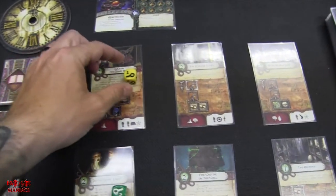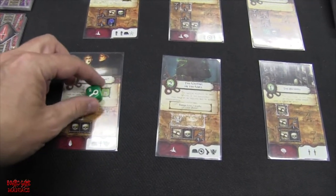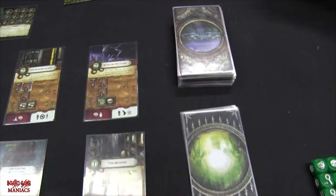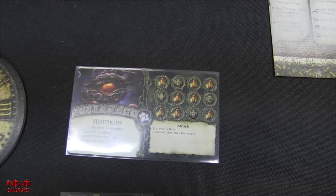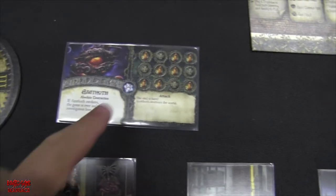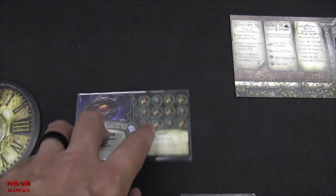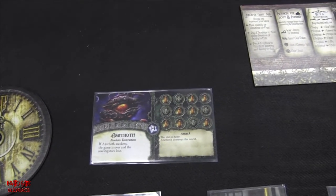Let's go for a closer look at the board, the rooms in the museum, and what characters we all pick. We have a room with a locked yellow die right from the start and one with a green die locked. We are playing against Azeroth, randomly drawn — absolute destruction. When Azeroth wakes, the game is over and the investigators lose. We have to get 14 Elder Signs to stop him, and there are four monsters that can potentially be put on the board.